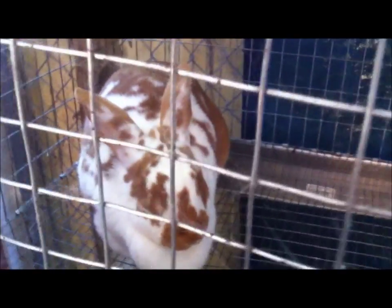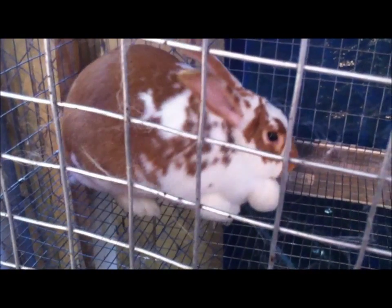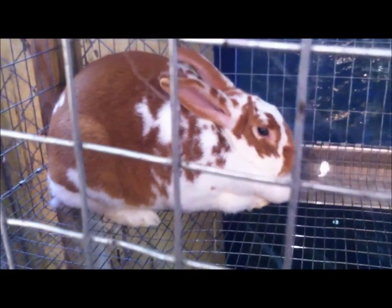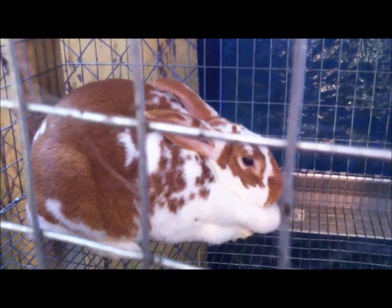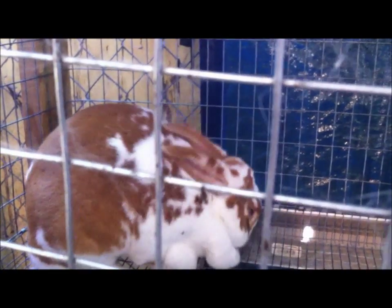Over here is Kit Kat — she's over here just because I got tired of bending down on that bottom cage. Kit Kat missed it last time, so we took her and showed her, and she won Best Broken Doe at the last show she was in. She's gorgeous, such a pretty rabbit. She's got a nice litter outside. She's bred back and she is bred back to Smarty again — that's who her last litter was out of too.